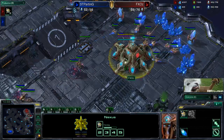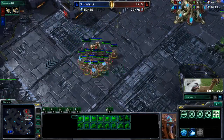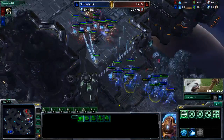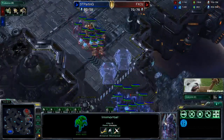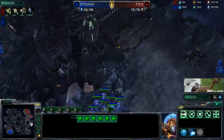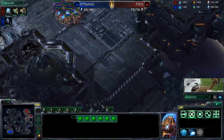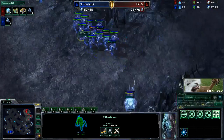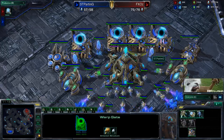A lot of players will try - oh, I have my second nexus, I'm going to probe, probe, probe. They'll be on that 3-gate robo and then they don't have enough money to make the units to defend the all-in. Once again we're going to see Parting try and engage. There's now one immortal - so this is helpful for Oz, this will give him a slight advantage, and he also has those force fields. If the blink stalkers do try and blink ahead of these force fields, he can just force field them completely in and the zealots will do a lot of work.